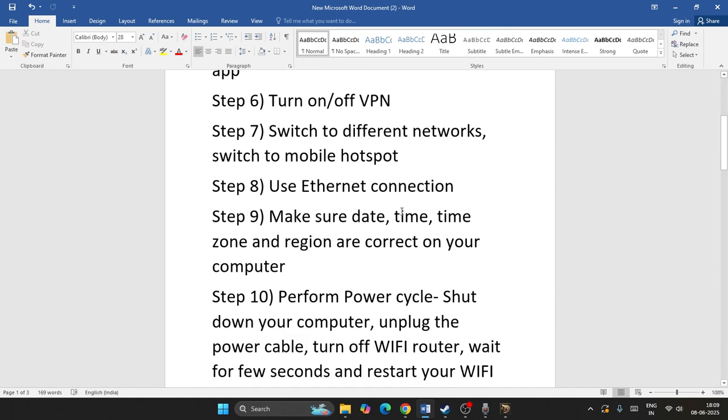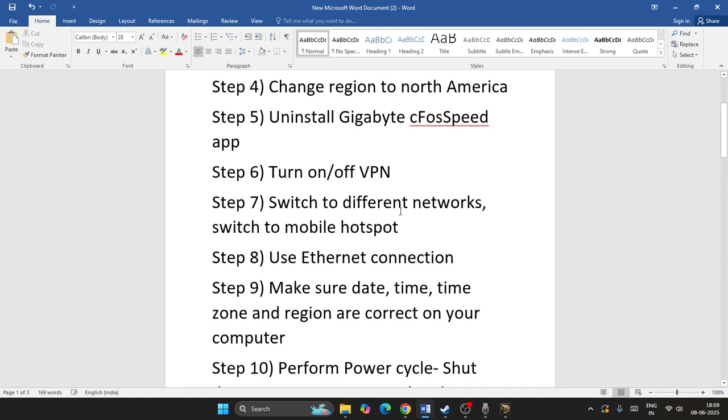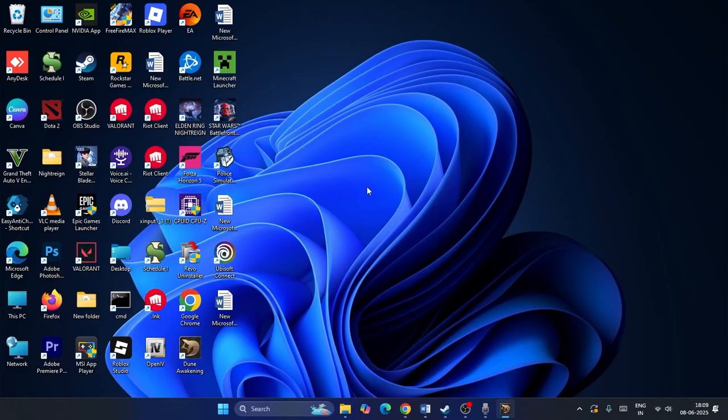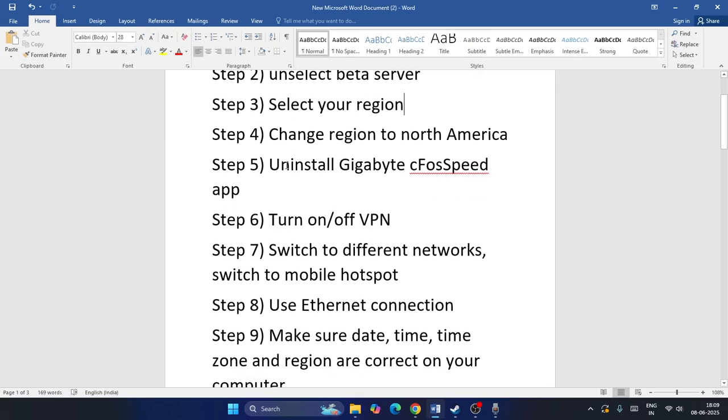Apart from in-game steps, there's nothing else to do within the game itself. Exit the game and I'll demonstrate some steps that can be done within the system. Also, if you have anything named Gigabyte C4 Speed installed on your system, you need to uninstall it.